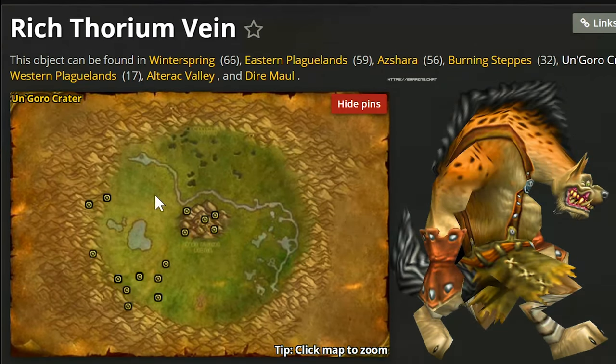Un'Goro Crater has quite a few regular Thorium veins around the edge of the map, but we only really want rich Thorium veins since those are the only ones that drop Arcane Crystals. There are some good ones in the center. You can also kill fire elementals as they drop good things. The dinosaurs I really wouldn't bother killing — they usually drop rubbish. If you don't mind dodging the big dinosaurs, this is a fairly mediocre farming spot since you have to run an awful long way to get anywhere.